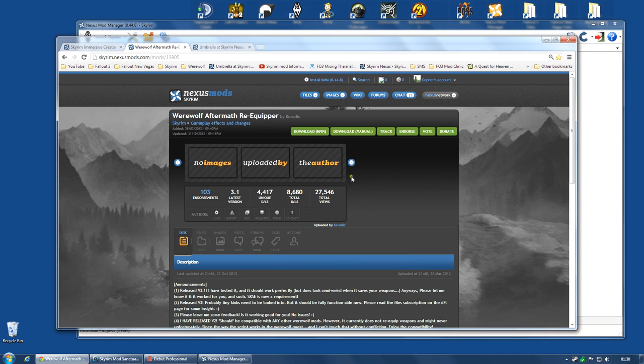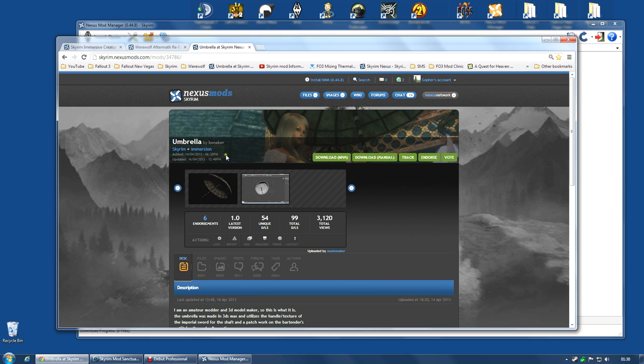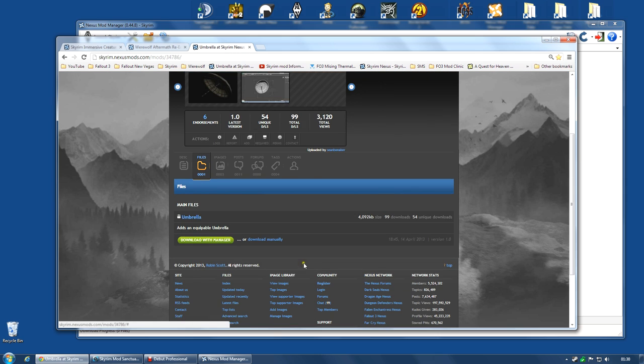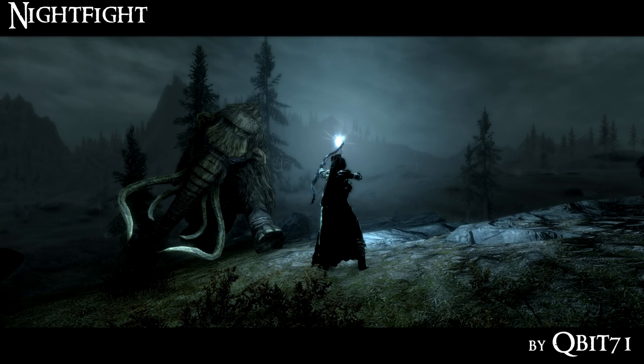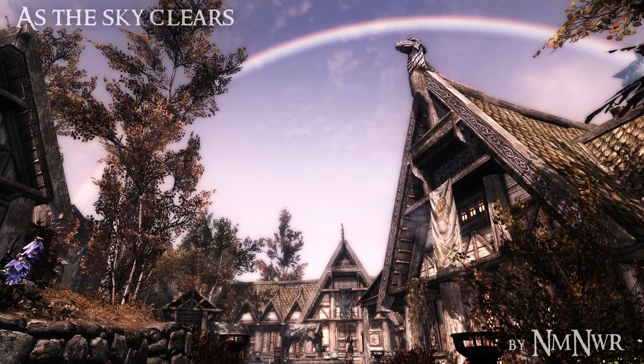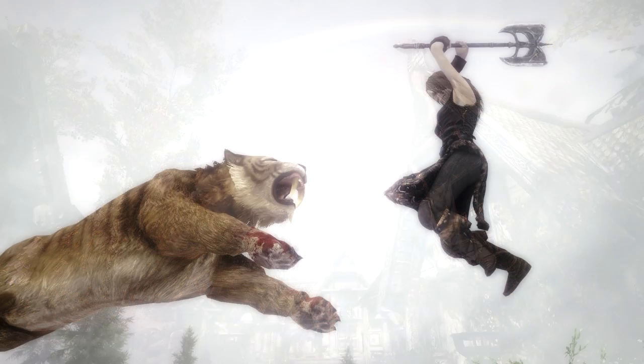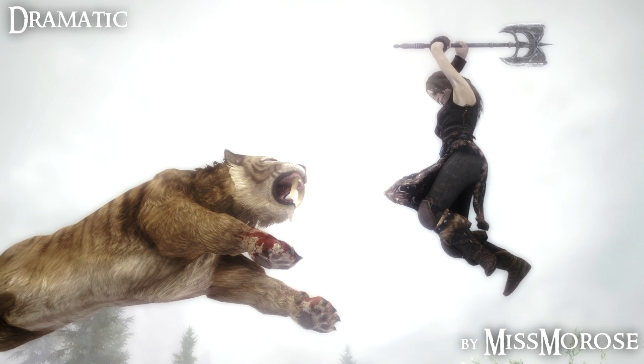The Werewolf Aftermath Re-Equipper is actually very simple — download with Manager and Activate, nothing complicated. And the same is true of the Umbrella: single file, download with Manager and Activate, dead easy. Anyway guys, that's it for this video. We're going to end, as always, with some screenshots that you guys have posted. If you want to post screenshots, I will leave a link down below — you're more than welcome to post them. I try to get as many as I can on each video; they're really great, way better than I could do, so I do appreciate you guys posting those.